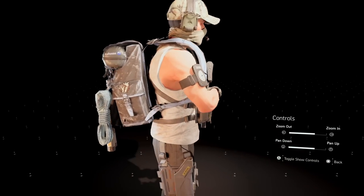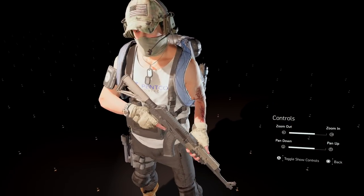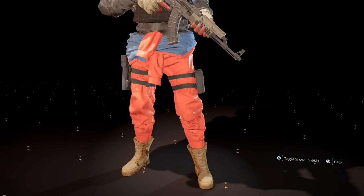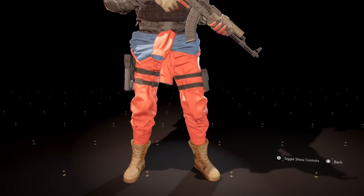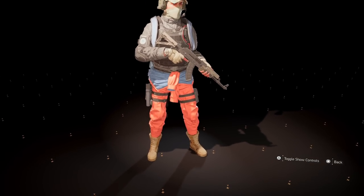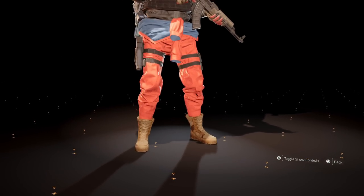They have this tank top — pretty cool looking, nothing too special, nothing that really stood out to me. Now they do have these orange cleaner pants with the top rolled down and tied in the front. I actually like how they did this one — these are pants I could actually wear with a few of my outfits, so I'm probably going to be using these once I unlock them.